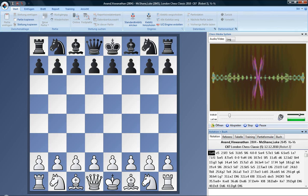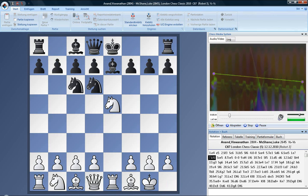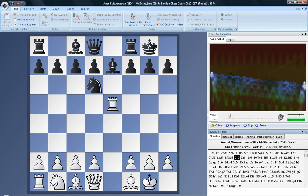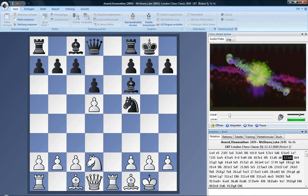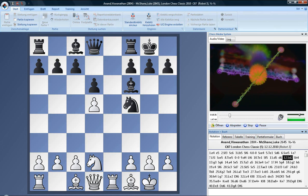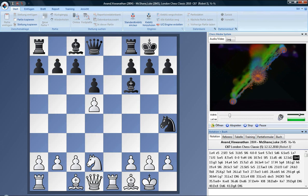I followed something that Magnus Carlsen did against me in Nanjing, which is just to play in what looks like a symmetrical position and looks pretty harmless. But I found it slightly unpleasant to play and I thought that might be worth something. So the idea is that black's knight is slightly misplaced — it looks fine, but after white goes knight e4 and c3, there's a slight shortage of squares.